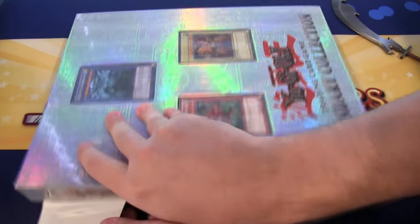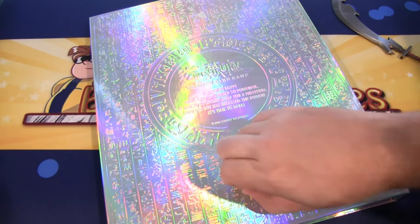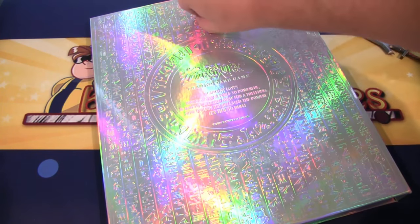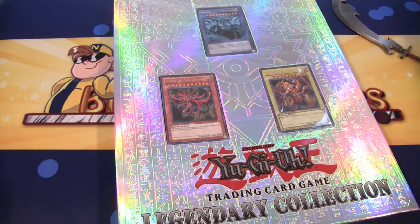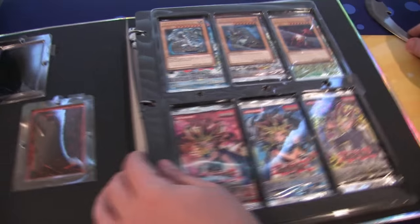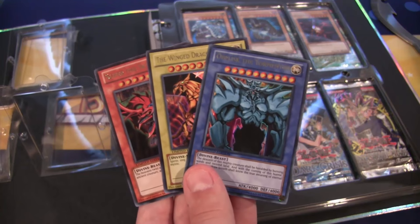I still have people asking me to do Cardfight openings on this channel, but I have the other one for that reason - this one's always going to be Yu-Gi-Oh. Let me go get the glue off of this because they use glue to stick the cardboard on there, so you guys can see the binder a little better without all that glue and junk on it. Here we are - first off let's go ahead and get our god cards out of the plastic.